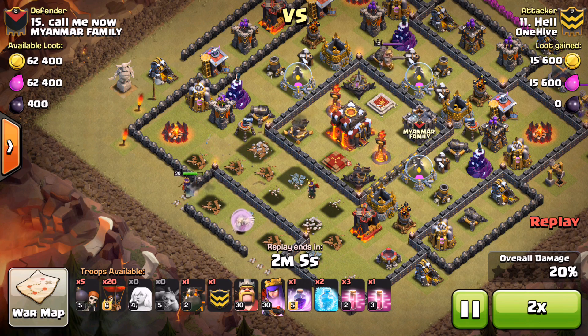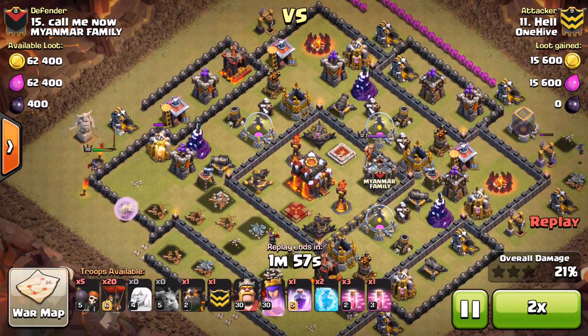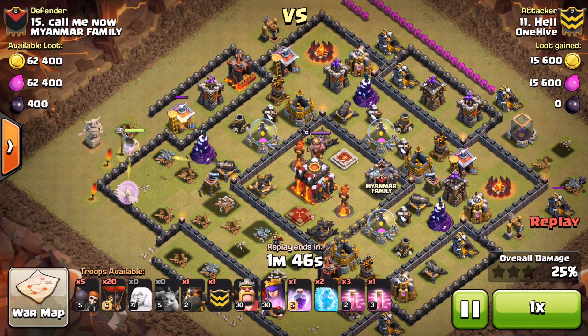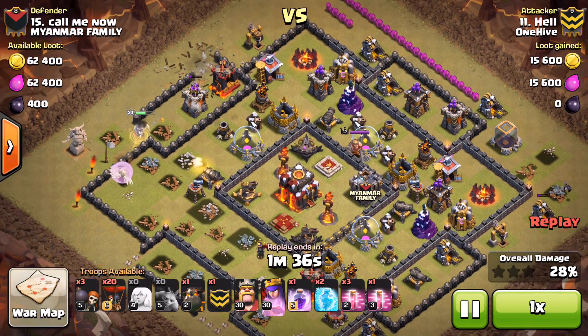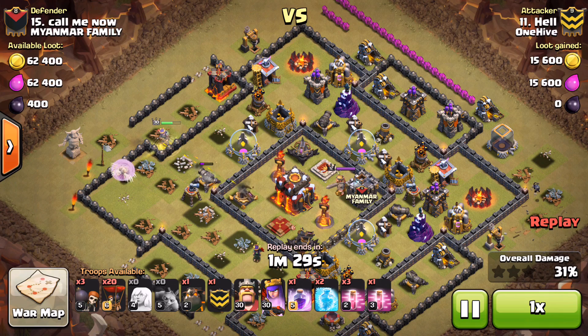On this particular attempt the queen does step out and around - she goes to that army camp and moves around the base. Now Held is already in a better position because he knows he's going to get to that second air defense. The queen continues on and is going to be out of range of the inferno tower. He still has a rage if he needs it, he still has her ability, and she's level 30. Things are looking up for Held. He does another wall break on the outside and never wants her to push in and get in range of those inferno towers.